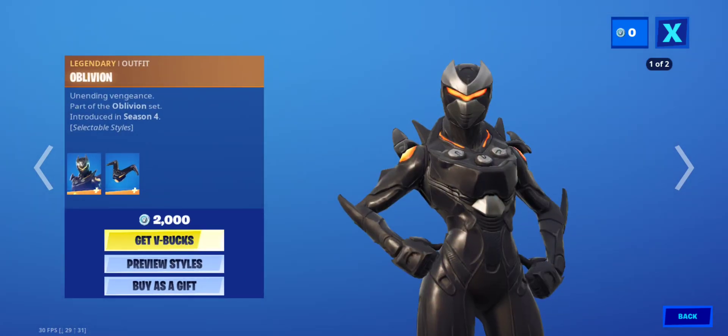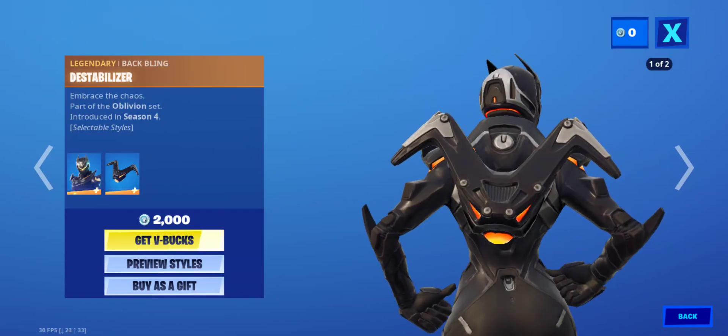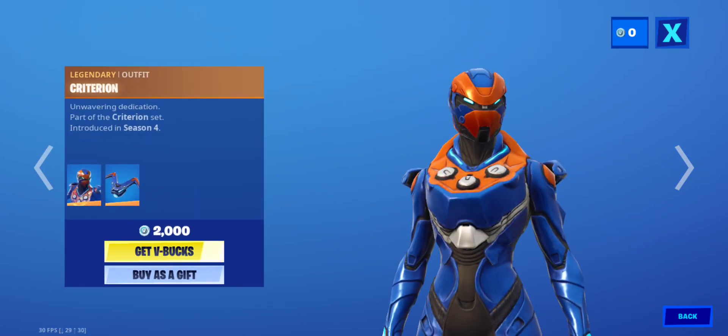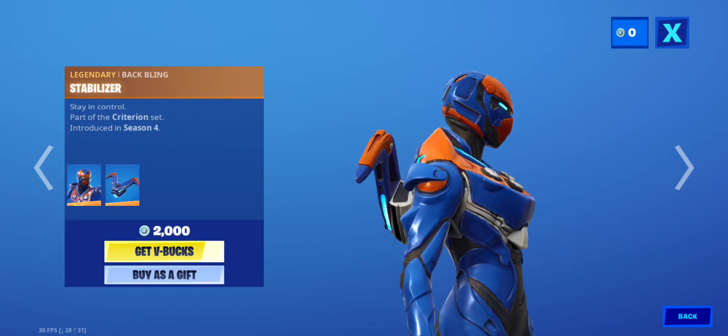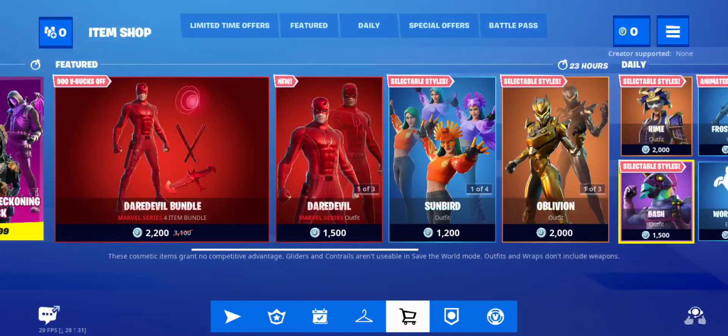Oblivion is back with her gold eddy style, with the destabilizer back. He has a gold eddy style with the destabilizer back.